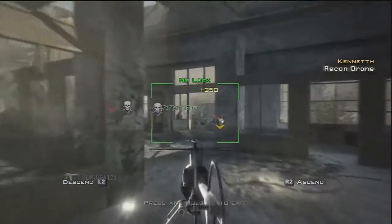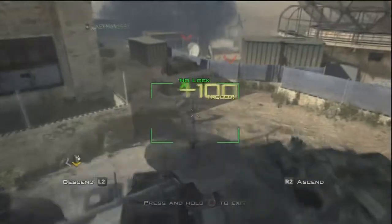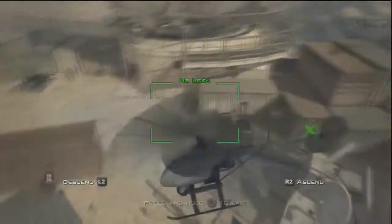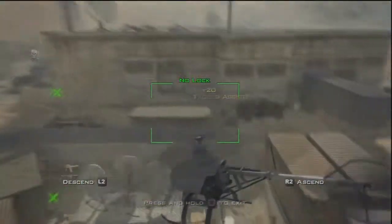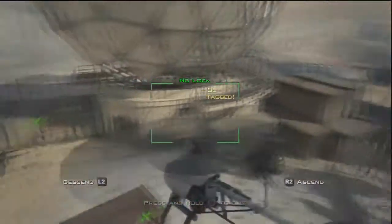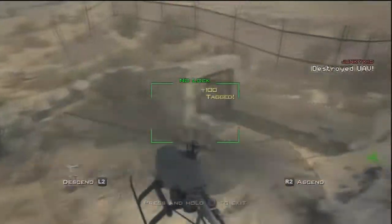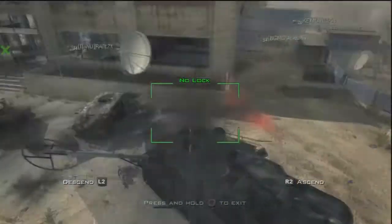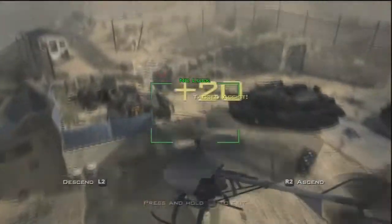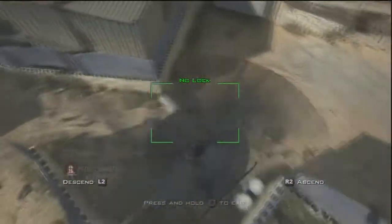Now I've got the most important piece: the Recon Drone. R2 is up, L2 is down — if you go too high you'll lose signal. R1 is to tag people. I'm clicking R1 on all these enemies and tagging them. Tagging temporarily blinds them and shows them on the mini-map, basically acting like a full UAV on everyone. The best part is I'm getting 100 points per tag — the same as a kill in Team Deathmatch — and there's no way I'd be getting points this quickly just running around killing.